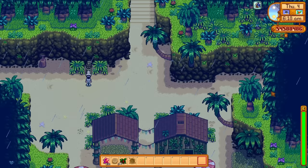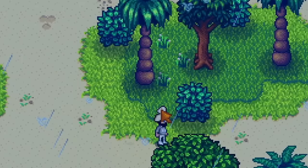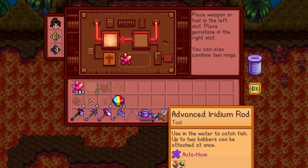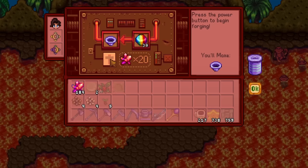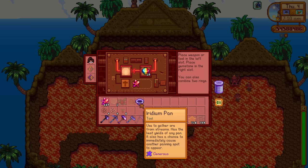Time to go to Ginger Island and enchant this bad boy. It might be cold and snowy in Pelican Town, but it's not much better over here either — that was a fail. But it's time to enchant our iridium pan. You can actually enchant the new advanced iridium rod just like the other one, but sadly we can't enchant the iridium scythe. So let's go with the iridium pan — we've obviously got to use prismatic shards. Let's see which enchantment we get; I think there are three or four in total.